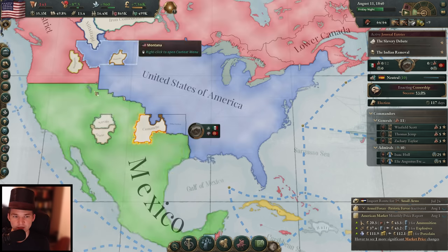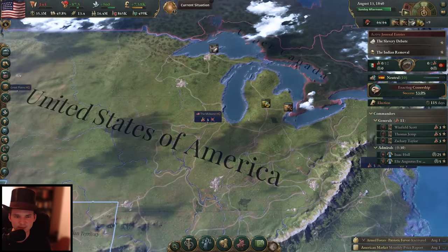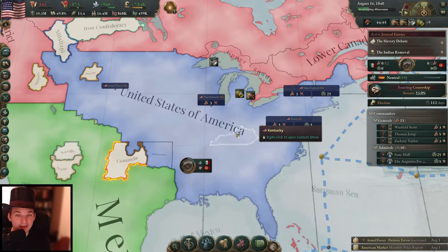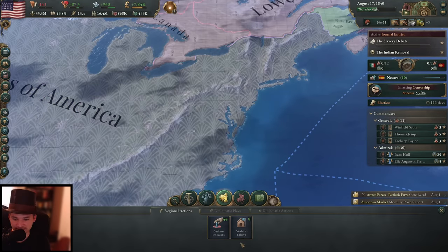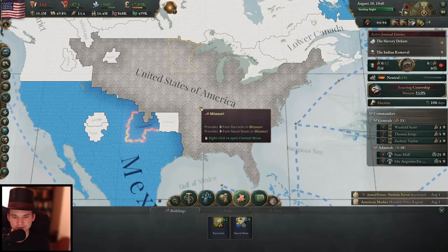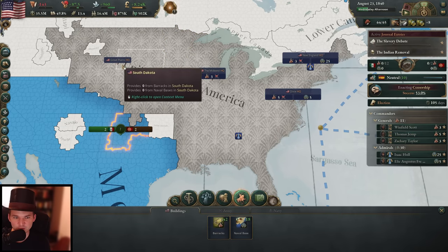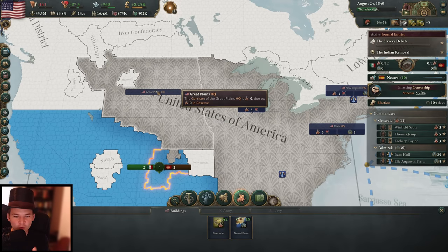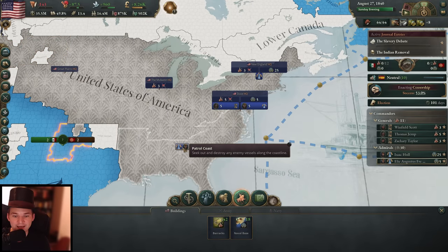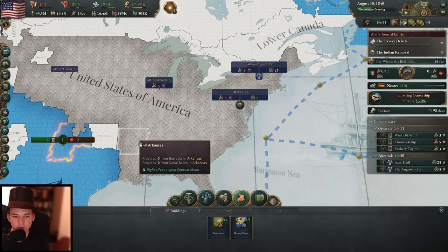We cannot enact any other law at the moment anyway because we still have the censorship going. Let's speed up time because we want to get cracking — we want to continue with our economy boost. Military was the other thing we should look at. So we do have headquarters — the New England HQ, Dixie, Midwest, and the Great Plains is forming over there. One big problem is if we go to civil war with the southern planters, they're mostly in the south and they're going to take away troops from us. So we definitely want to keep most of our troops in New England or in the Midwest — that's the safest bet.